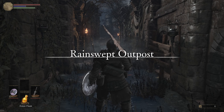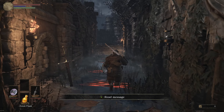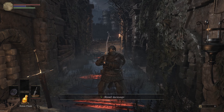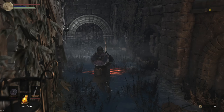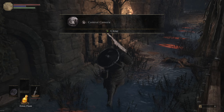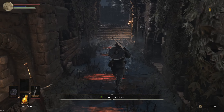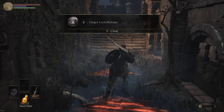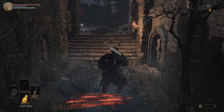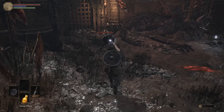We start in the rain-swept outpost. Some messages here — regular attack RB, control camera R, strong attack RT, target lock release. Nothing new there, as you would expect.